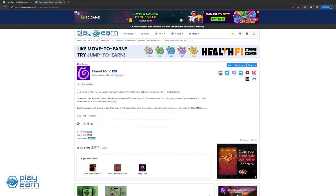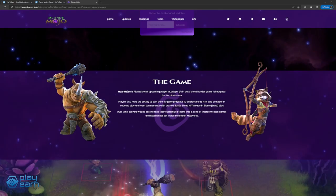The next game on our list is Planet Mojo. Planet Mojo is a gaming metaverse being built on Polygon by veterans from LucasArts, EA, Activision, and Happy Giant. Their first upcoming game is Mojo Melee, a PvP auto-chess battler game being reimagined for the blockchain. In Mojo Melee, players will have the ability to own their in-game playable 3D characters as NFTs and compete in ongoing tournaments with crafted battlestone NFTs made in biome land play. Over time, players will be able to take their customized teams into a suite of interconnected games set inside the Planet Mojoverse.